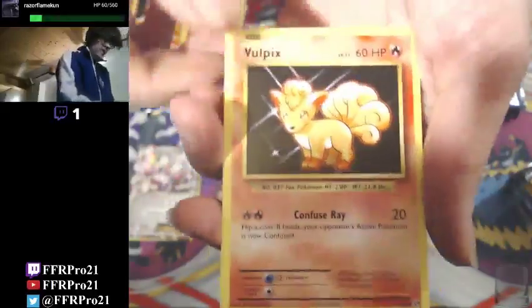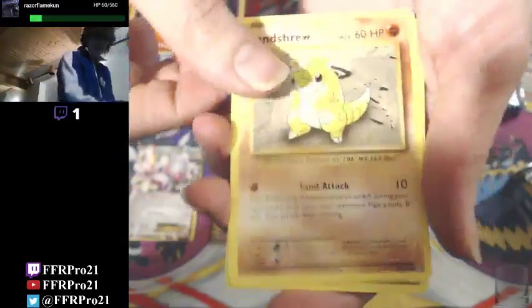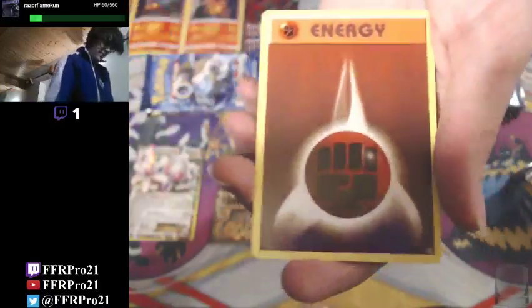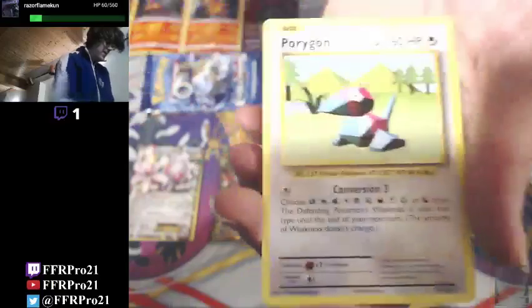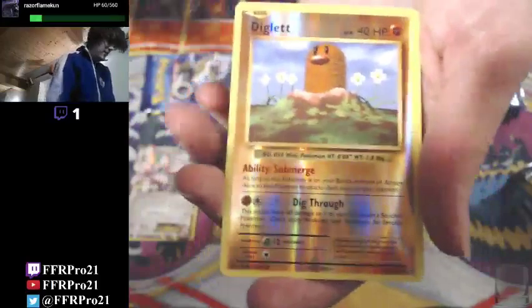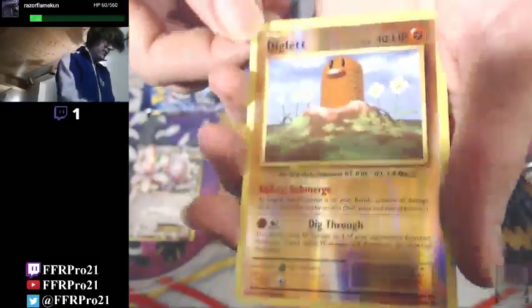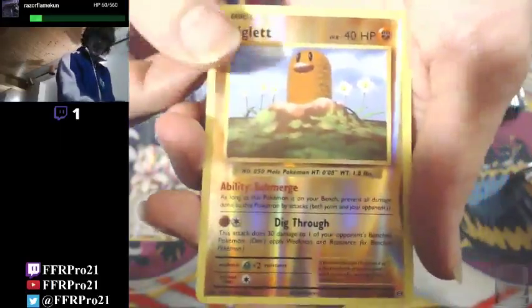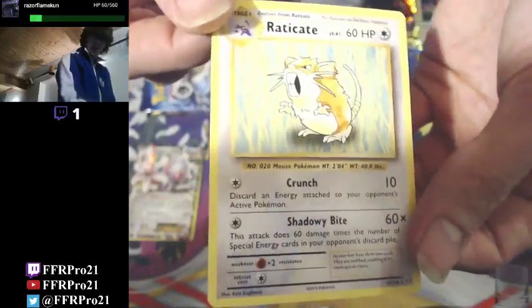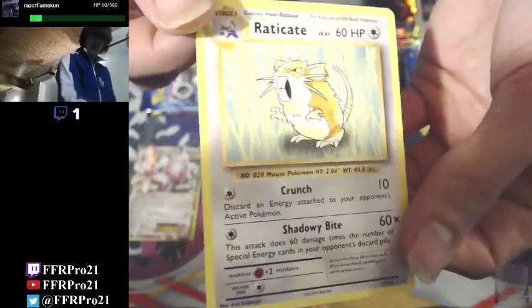There's the Vulpix - one of the infamous commons in the original base set, always being misprinted with the 50 HP setting. It's kind of a neat little misprint there. Reverse Holo Diglett. And another Raticate - so we got a pair of rare rats.